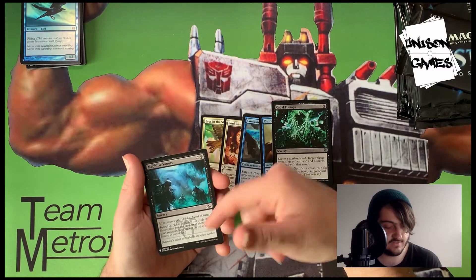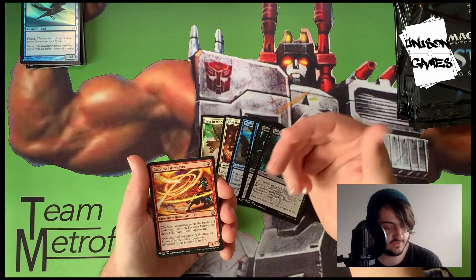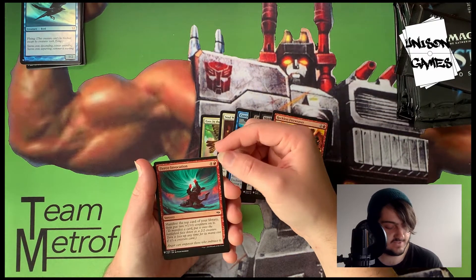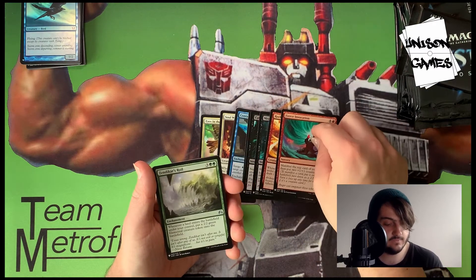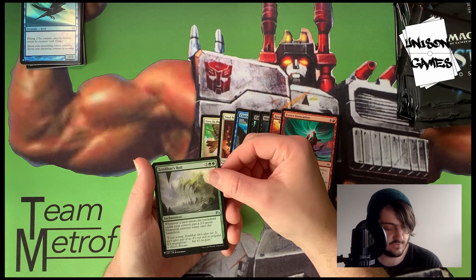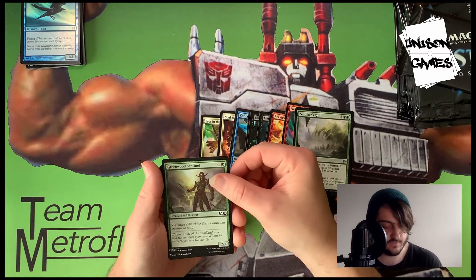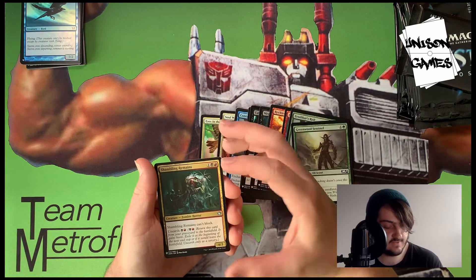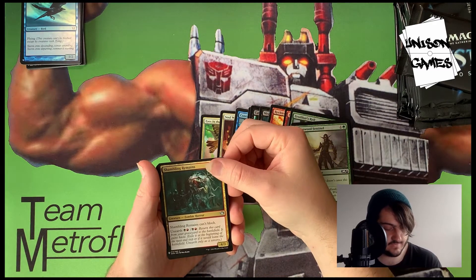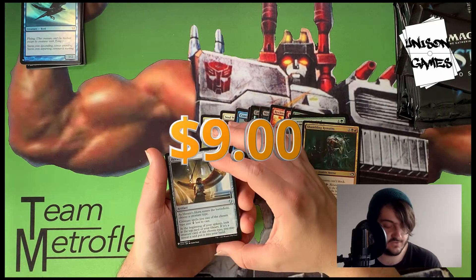Reckless Fire-Weaver — whenever an artifact enters the battlefield under your control, it deals one damage. That's really strong, could make a cool Pioneer deck. First Invocation manifests the top card of your library and puts two +1/+1 counters on it. Zendikar's Roil — whenever a land enters, put a 2/2 green Elemental creature token onto the battlefield. Greenwood Sentinel, Shambling Remains with Unearth, and Herald's Horn — I've heard really good things about this card.